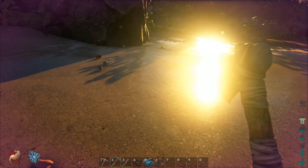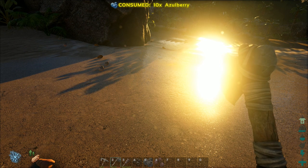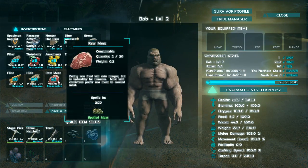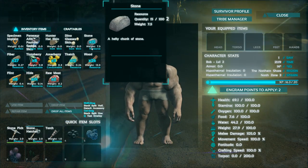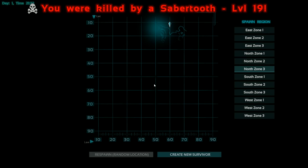It says we're starving — we need to find something to eat fast. Eat some berries. Our hunger meter is like all the way down, I didn't even notice that before. Do we have anything we can eat? We got raw meat, so let's put down our campfire — we made one of those earlier, right? Okay, we're about to die. A level 19 saber tooth just ate our face. We were in our inventory screen — what a jerk.